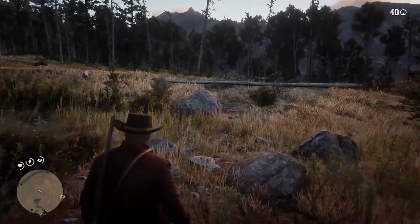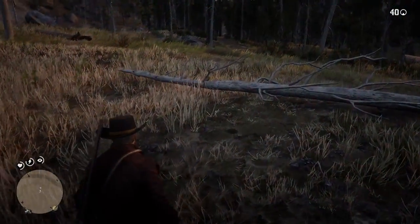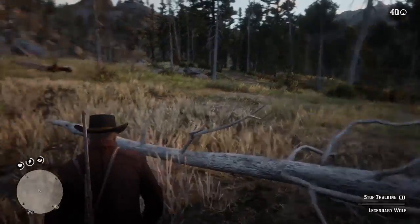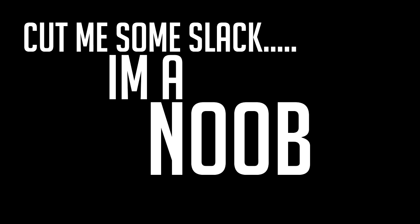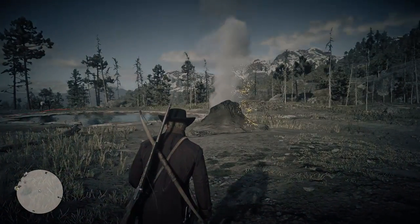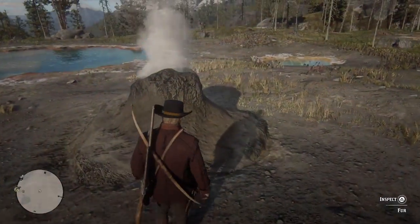This is the first legendary animal I've hunted myself, so I'm not even sure how it's going to go or how tough it's going to be — I'm learning on the job here. Let's inspect this first clue. The way you get this up, if you don't already know, is you press both analog buttons in, and you'll find the first clue. It'll give you the option to inspect, and when you see this you know you're in the right area.